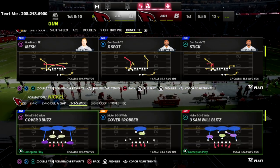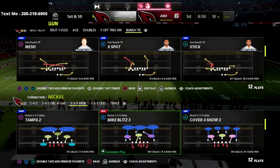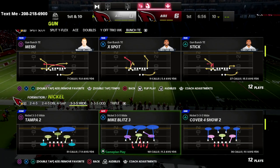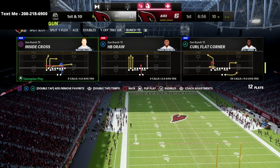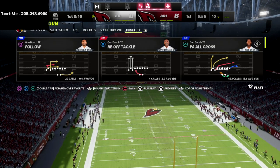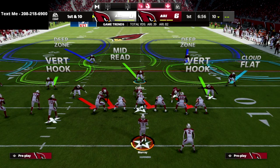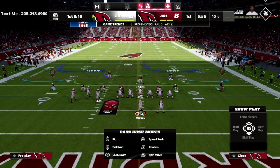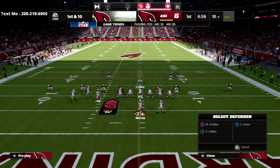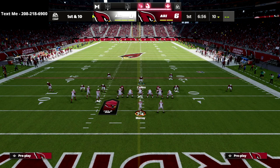I wanted to go over how you can beat a 30-yard cloud flat, because that's the most popular way people are going to start taking away your deep corners and deep crossers. Especially in a compression set, you're going to see a lot of Cover 2. The play we're going over is Tight End Corner. I'm going to set up a basic man-bail coverage and run this to the short side — my bunch is to the wide side of the field.